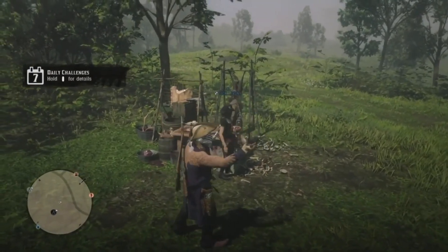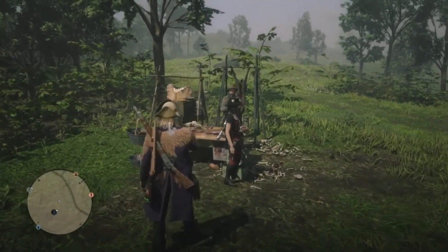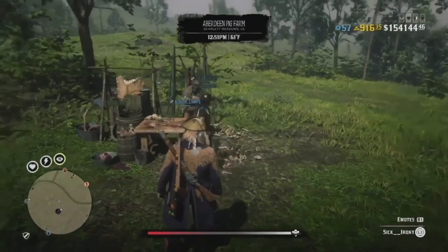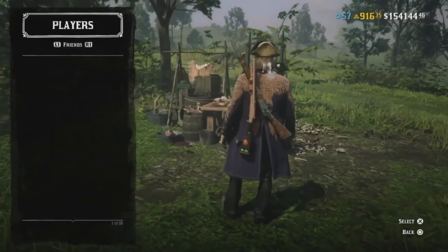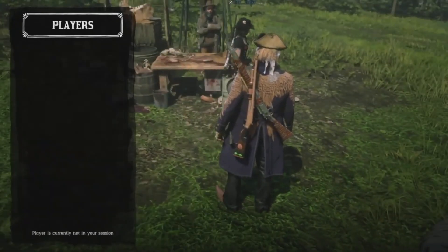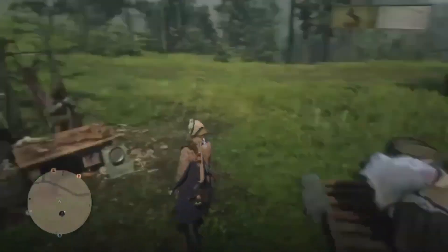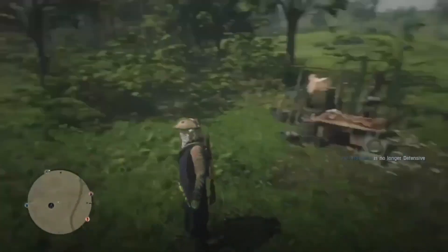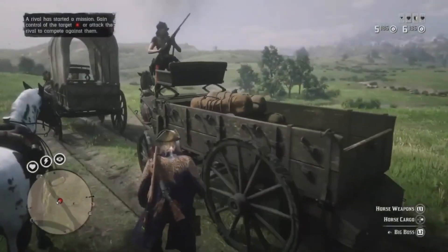Both of you have to be in offensive mode. If you're in defensive, whoever is doing the delivery will turn into offensive anyway, but whoever's chasing the wagon has to be in offensive. So both of you have to be in offensive. If you want camp materials, you'll want your friend to start a long distance delivery, which is what my friend is doing right now because I barely have any materials at my camp.